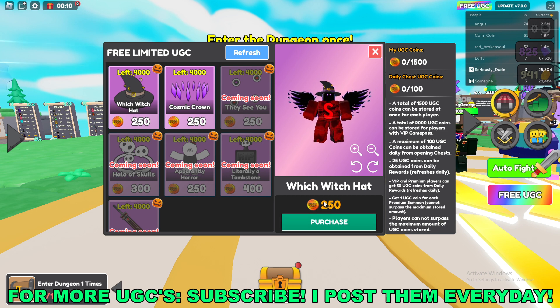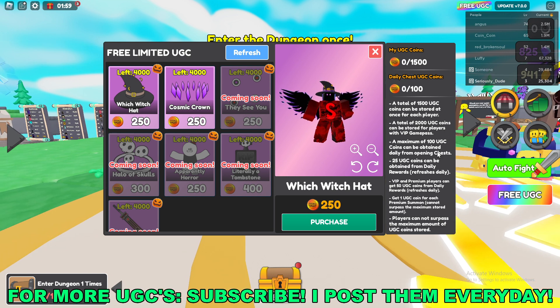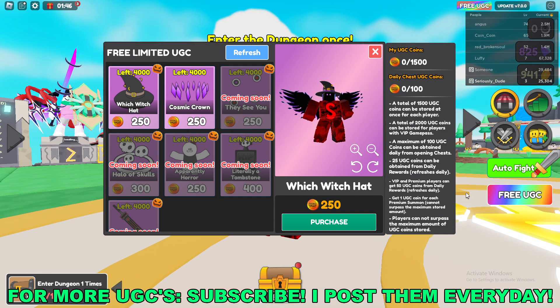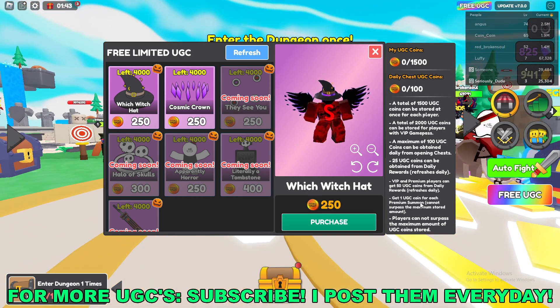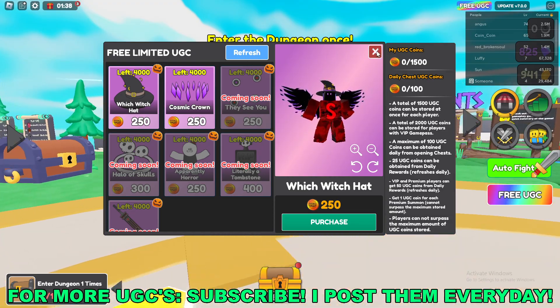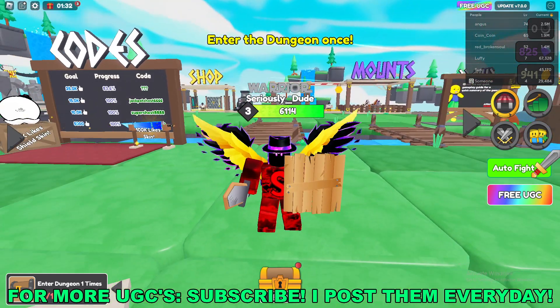The Witch Witch Hat costs 250 UGC coins. A total of 1500 UGC coins can be stored at once. You get 100 UGC coins per day from opening chests, and 25 from obtaining daily rewards. VIP and premium players can get 50 from daily rewards. You also get one UGC coin for each premium summon. Those are the only three ways to get UGC coins right now. Once you have 250, you can go ahead and redeem the UGC.